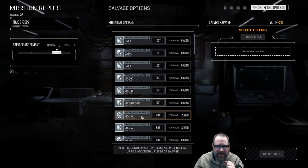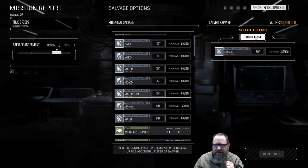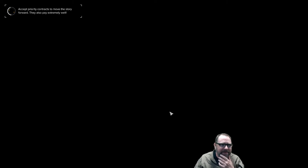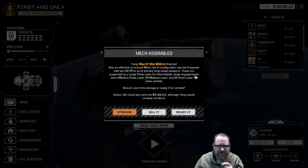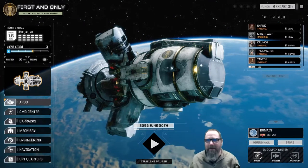Now there were some big mechs in there — we have three parts of a Man o' War already. I think we take the A variant, which worked out well. We got a medium pulse and a small laser. The A has two ER PPCs, large pulse, medium pulse laser, ER medium, ER small — yeah, that's just fine. That is a good mech, guys. I think that counts as a victory if we walk away with a new Man o' War.